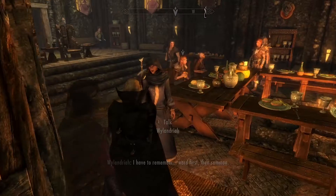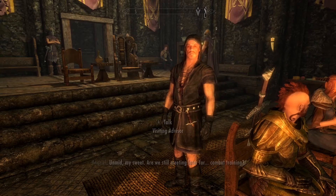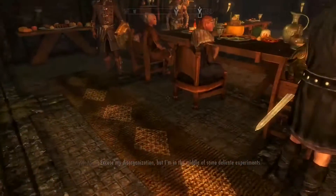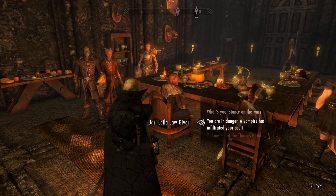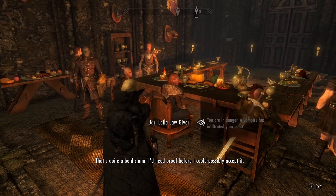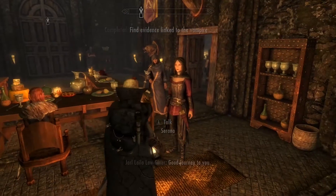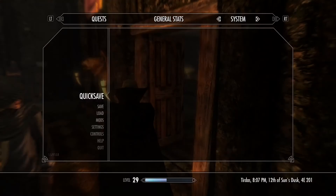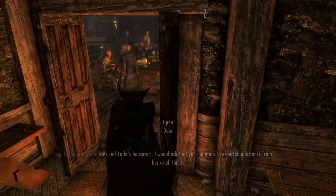I have to remember - where's this vampire guy? I don't see anyone extra here. Oh, this is him - look at that. He looks like a vampire. I need to expose him, I guess. Look at the red eyes - they don't see these red eyes? Yo, Jarl - you got a vampire right there. That's quite a bold claim. I'd need proof before I could possibly accept it. He's got red eyes and he looks like a vampire - looks like he's about to bite someone. Well, I guess we got to kill this guy behind closed doors here.